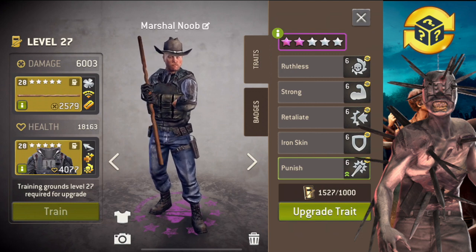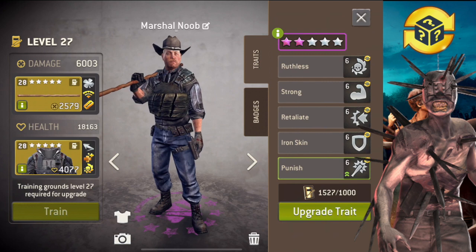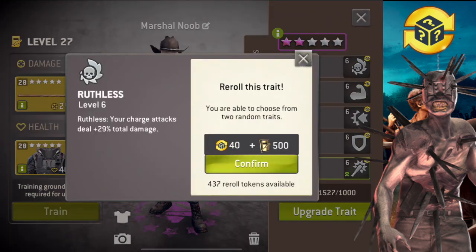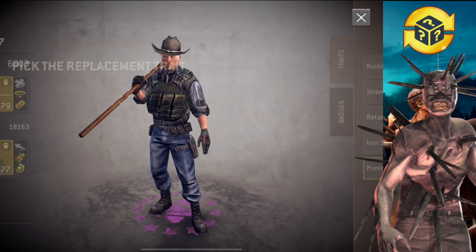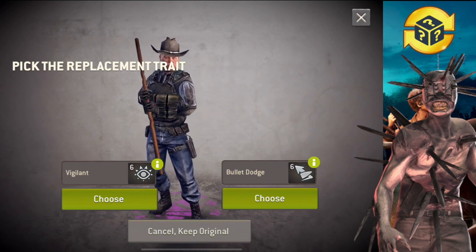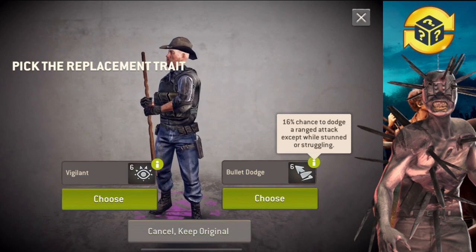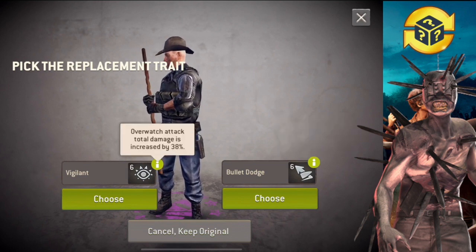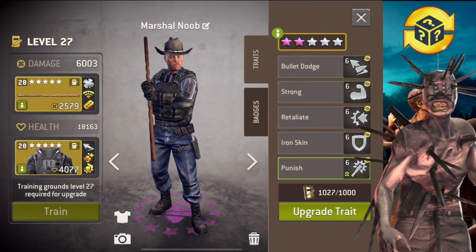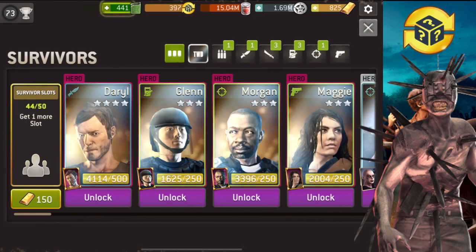Next we have Mr. Marshall. I'm gonna get rid of rootless — I don't see the point of rootless on bruisers. The other ones are not too bad, but rootless is certainly going away. Boom, let's see what we can get. Bullet dodge isn't too bad on a bruiser, especially when you're fighting human enemies. I don't like vigilant. I'm gonna pick bullet dodge instead of rootless. This guy is not too bad now for guild wars.